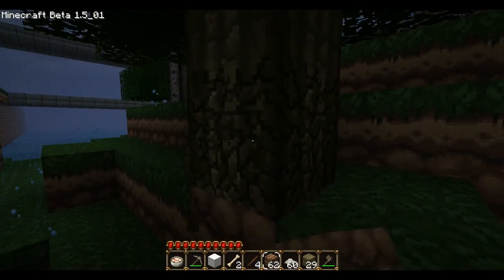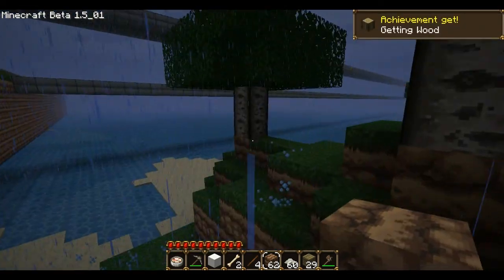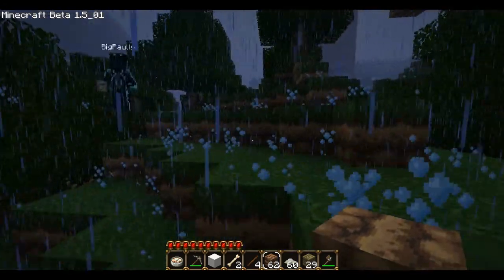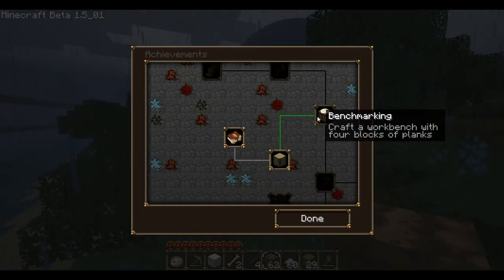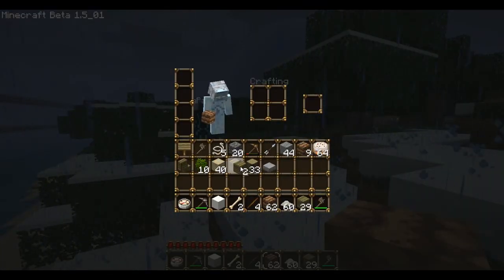Poly, do we actually have any way of controlling the amount of weather that happens? I'm not sure — I haven't checked into it. Craft a workbench with four blocks of planks — there we go. Does the achievements reset every time or what does it do?